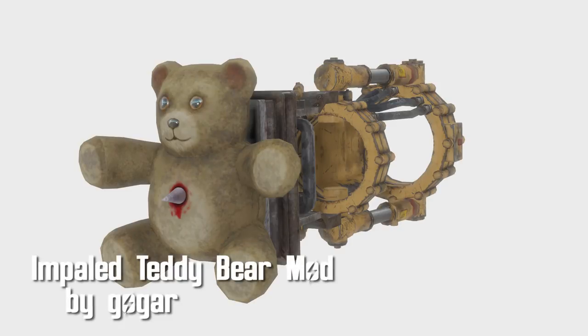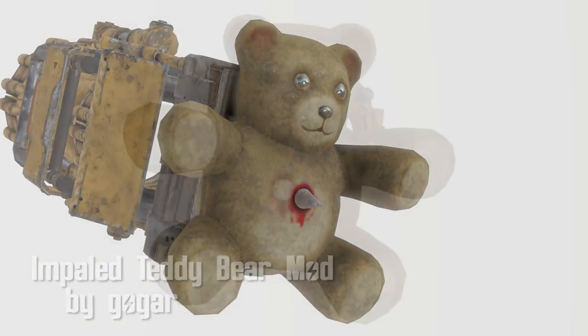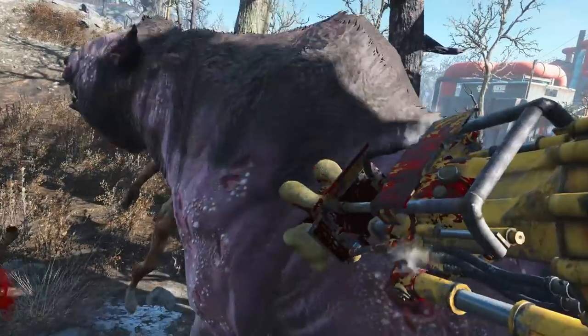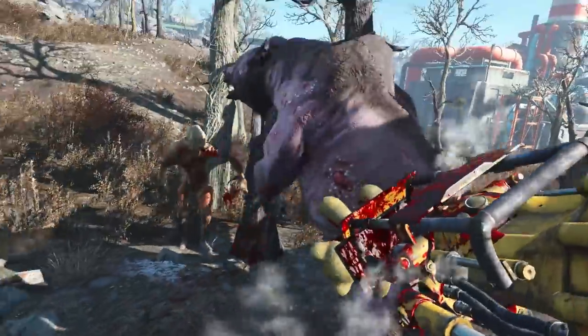Impaled Teddy Bear mod by Gogar. This lovely mod can be built on your power fist, granting you 50 armor damage piercing and a beautiful way to show it. Come on, Teddy, it's time to dance.